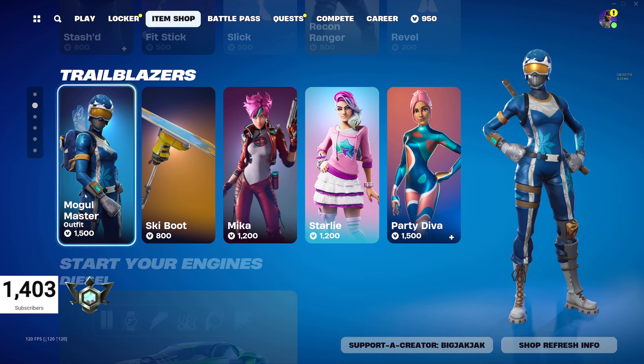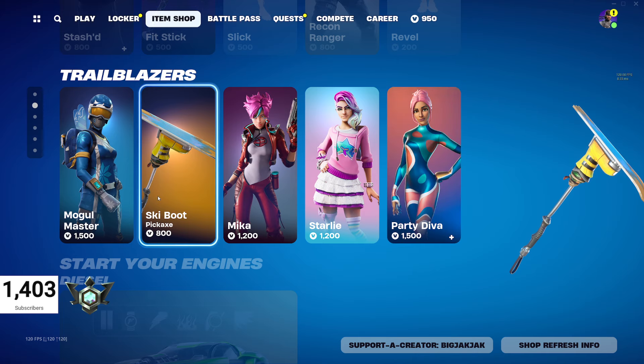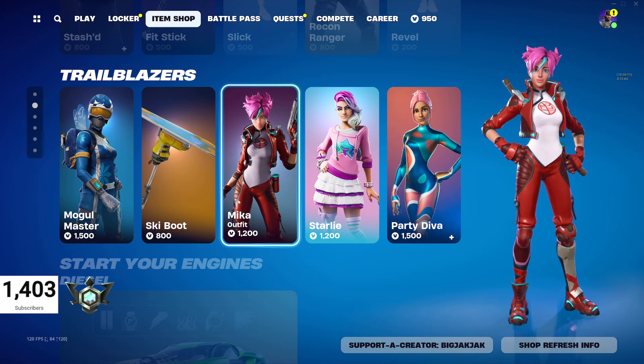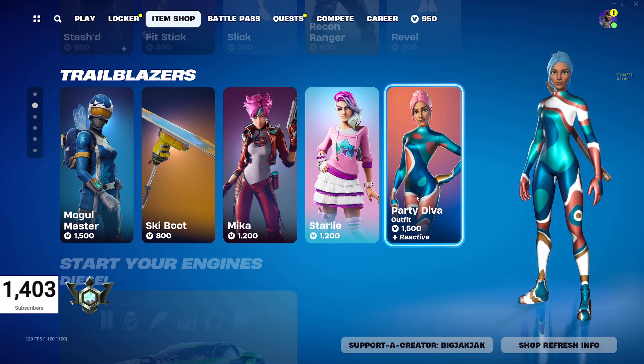Mogul Master is back, $1,500 V-Bucks. Got Ski Boot Pickaxe for $800 V-Bucks. Mika at $1,200 V-Bucks. Starly for $1,200 and Party Diva for $1,500.